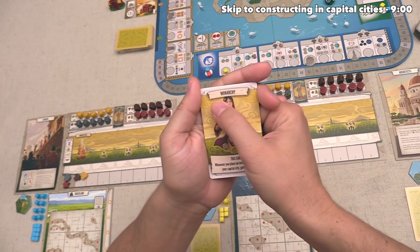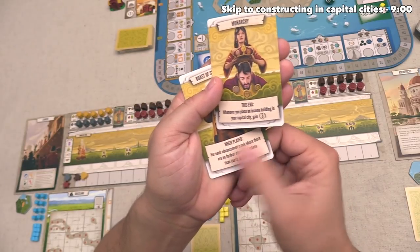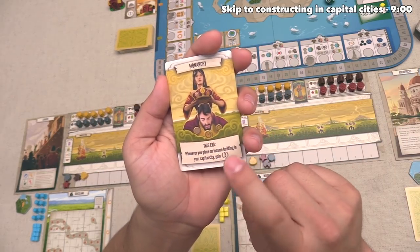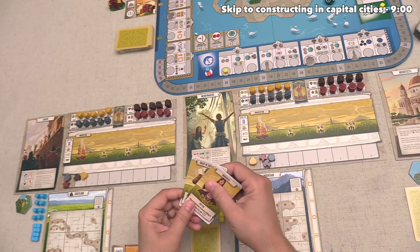The other card we have says Monarchy, and this one's a little bit different. It says 'this era' instead of 'when played.' When played is instantaneous, but 'this era' means this effect will go into play until the following income action. So this says whenever you place an income building in your capital city, you get three points. These are both things that we are considering as we take more actions in the future.